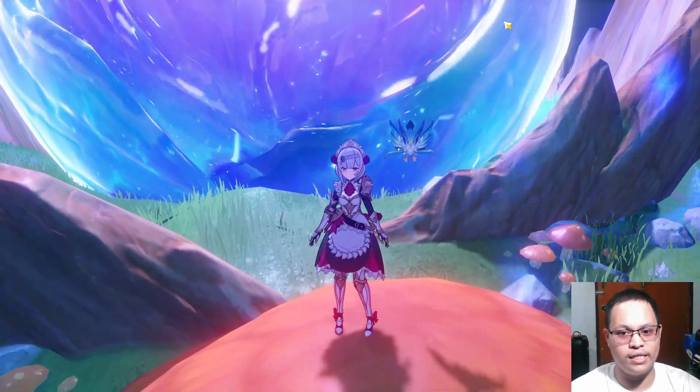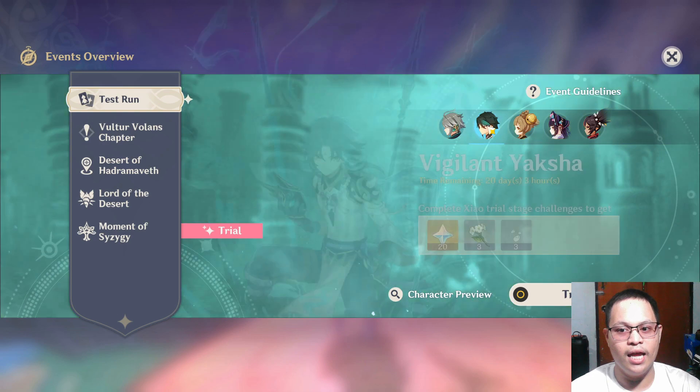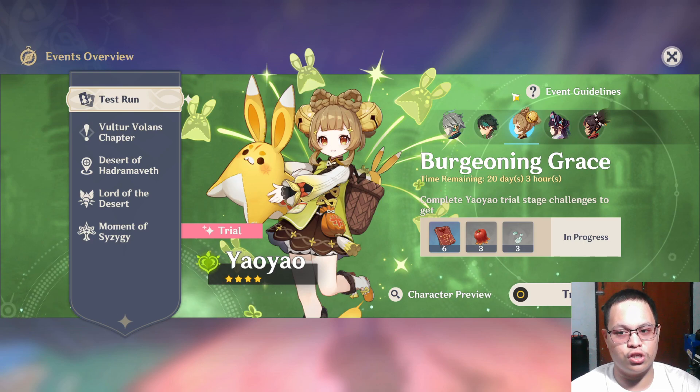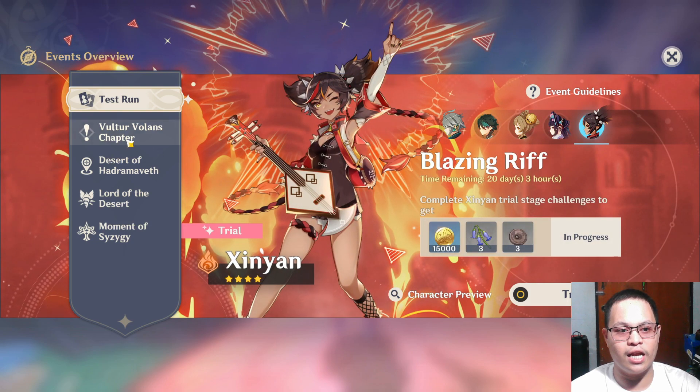Once you go to the quests or events overview, you will have a test run of Al-Haytham — a brand new five-star character that uses swords, similar to Keqing. We also have Xiao returning, a brand new four-star character named Yao Yao who uses a stuffed toy bunny, and returning characters Yunjin and Shinya.